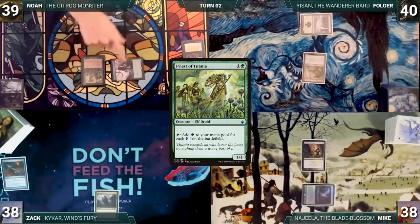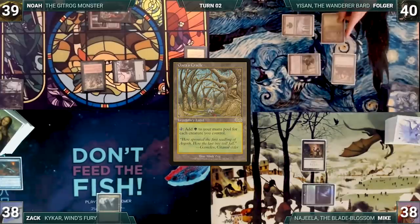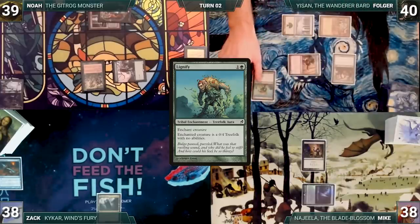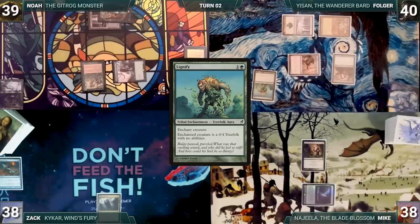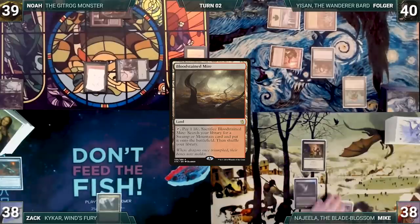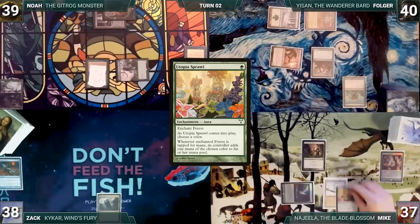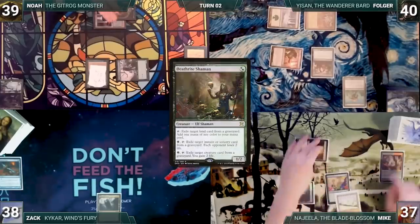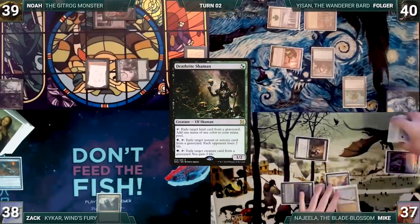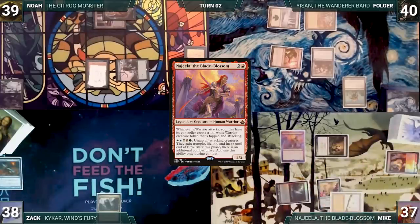Noah casts a Priest of Titania and passes. Folger draws and casts Scavenging Ooze, plays a Gaius Cradle, and casts Lignify targeting Priest of Titania. Noah groans and Folger passes. Mike draws and plays a Bloodstained Mire, cracks it paying a life, and fetches up a Taiga. He casts Utopia Sprawl on his Taiga naming blue, activates Deathrite Shaman to exile Bloodstained Mire for black mana, then casts his commander Najeela the Blade Blossom. Mike ends his turn.